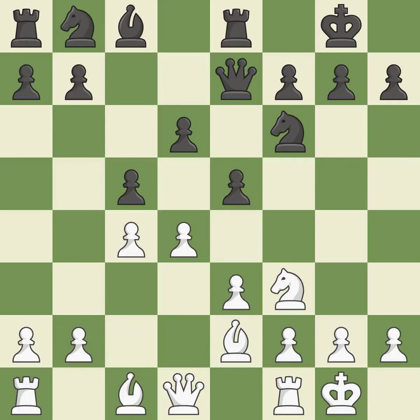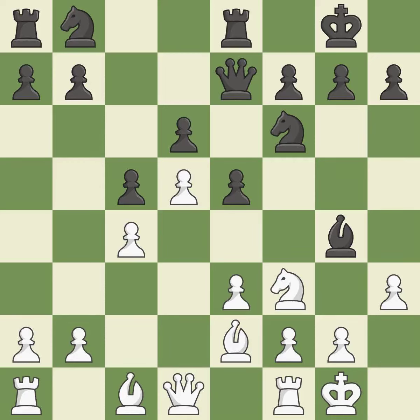The best choice is this one — ideal. However, this enables the adversary to kick the knight, which is incorrect. This overlooks an opportunity to kick a knight. This allows the opponent to reveal an attack on a bishop — an inaccuracy. This strikes the opponent's bishop, which is quite good. This threatens to kick a knight, but permits the opponent to reveal an attack on a bishop — an inaccuracy.